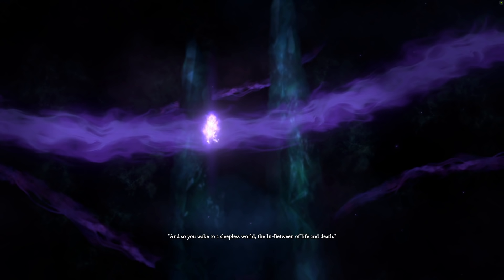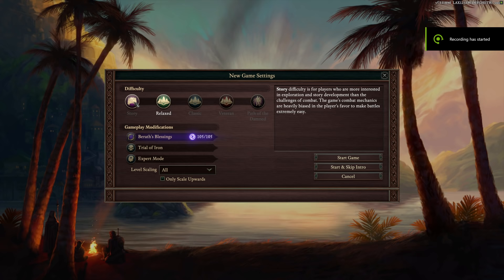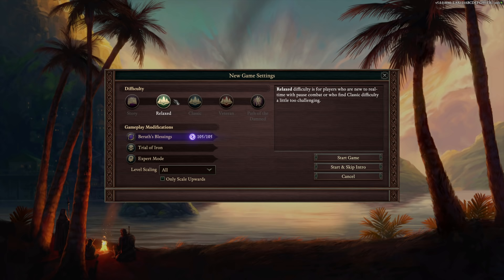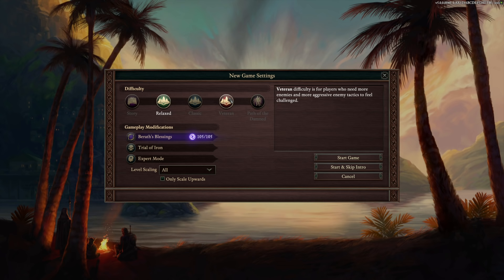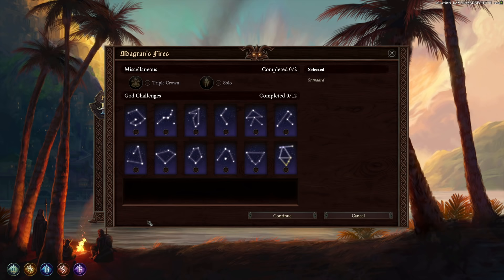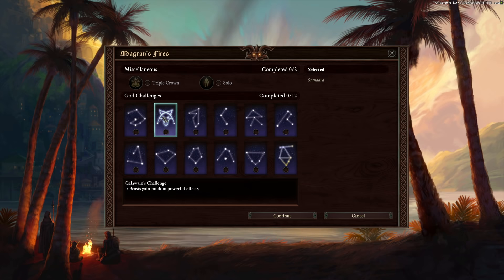For difficulty, I recommend playing on Path of the Damned — the highest difficulty — because once you get going, it's not going to be that hard. There is an AI editor in the game, and once you know how to set that up, Path of the Damned becomes a cakewalk. There's also a set of challenges from the main menu called Magran's Fires — unique game rules that vastly increase difficulty outside of the normal settings.